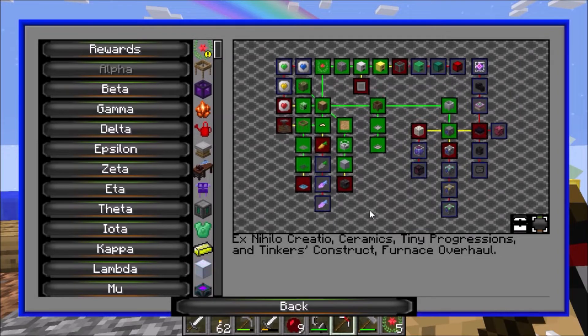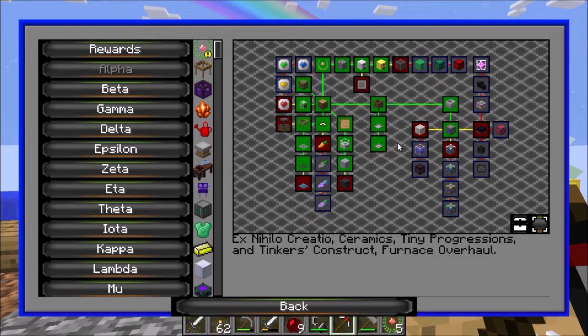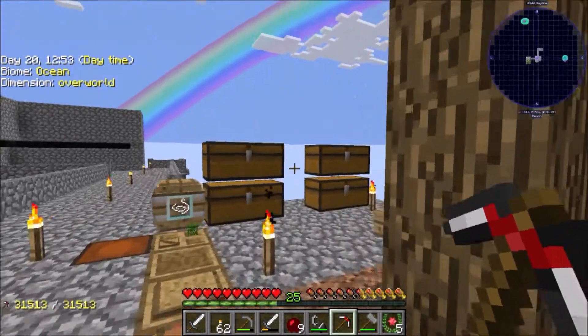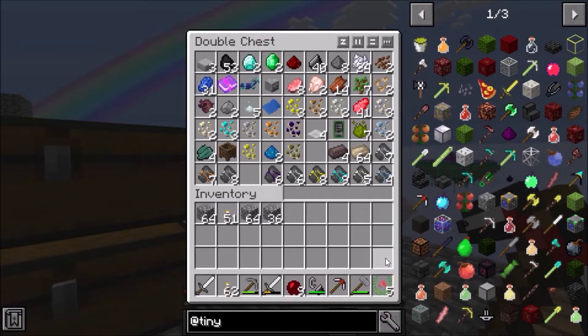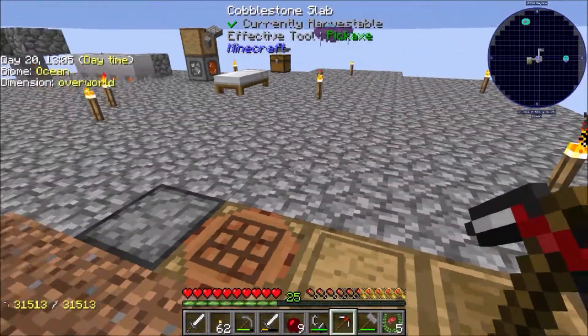Basically next up what we need is some diamond stuff and we're still a bit off from getting diamonds - I've got two. I need to get us some more food before we go.